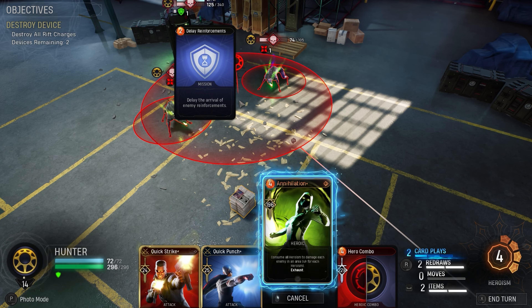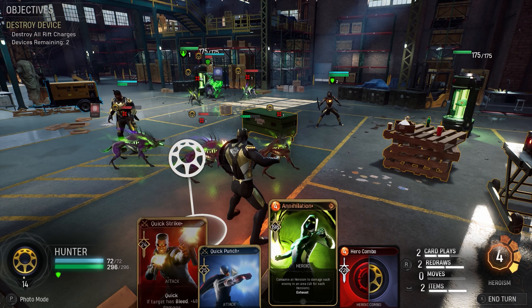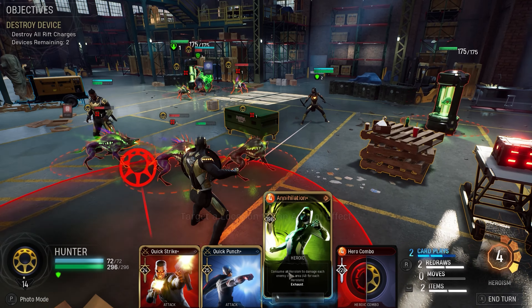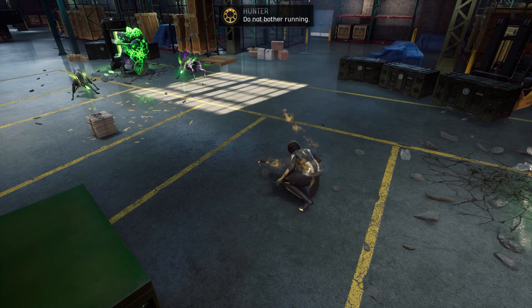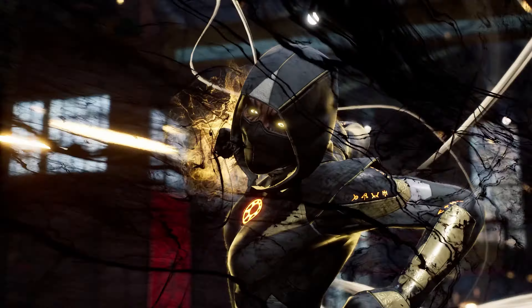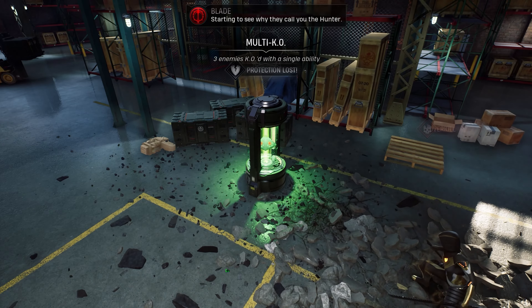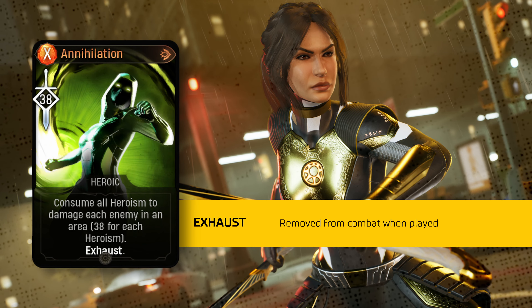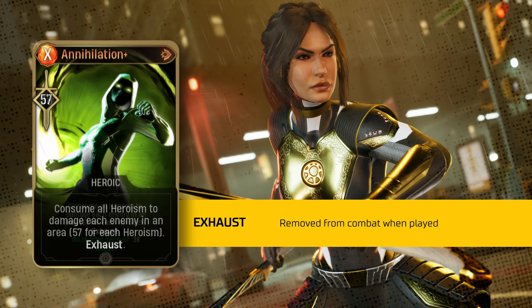The Dark Branch Legendary heroic ability is called Annihilation — and annihilate it will. This card scales with the amount of heroism you have: once played, it's exhausted, consumes all heroism, and damages each enemy in an area. More heroism equals more damage. On upgrade, the damage per heroism goes up by 50%. It is very, very powerful.